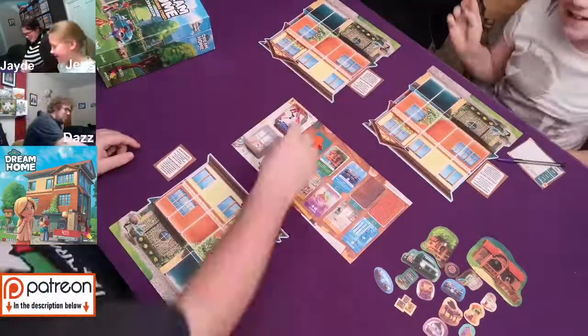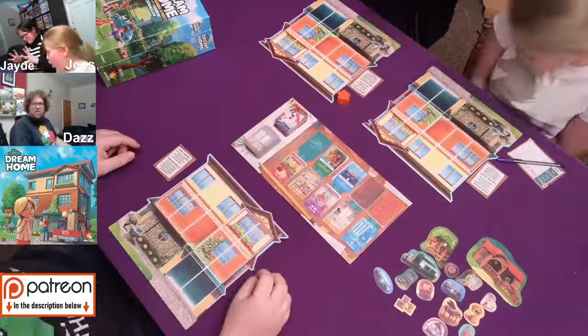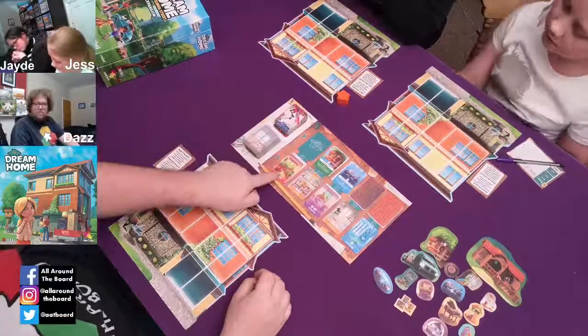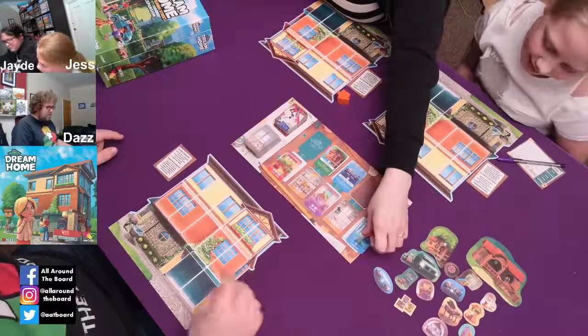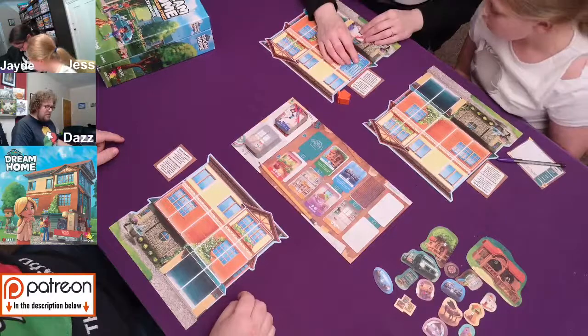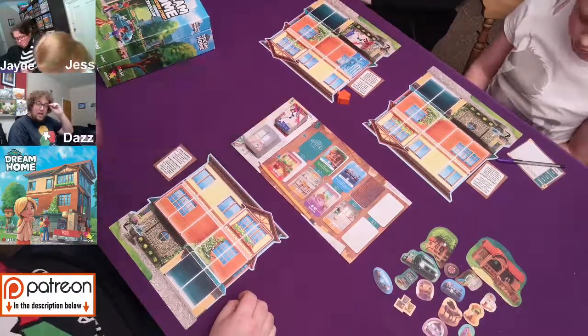So I'll take this. Jade will place her bathroom in the bottom left, as you can see. Hi Dan, hi Tragedy. I can't say Tragedy. Jade has got a bathroom placed.